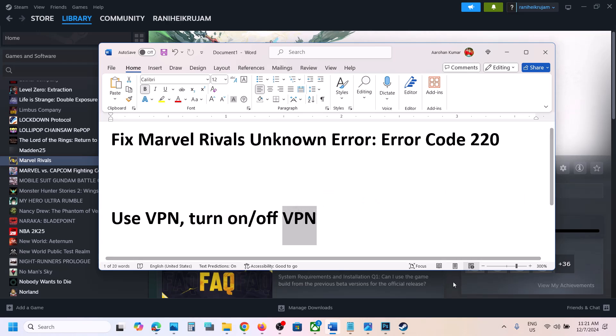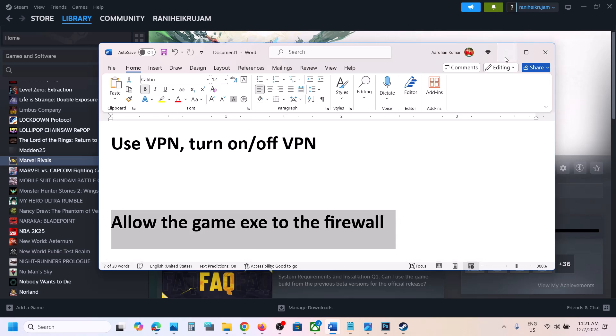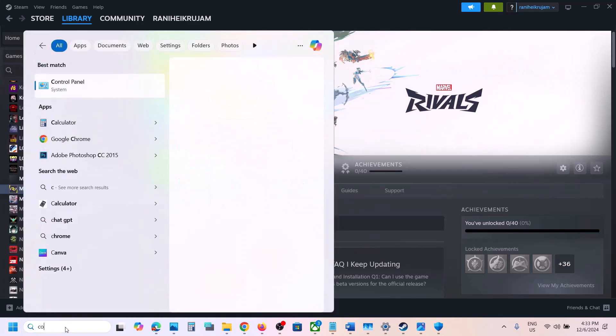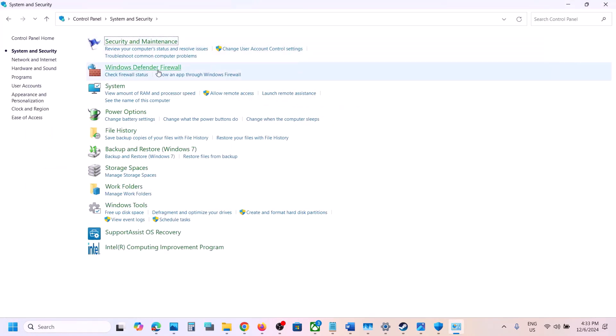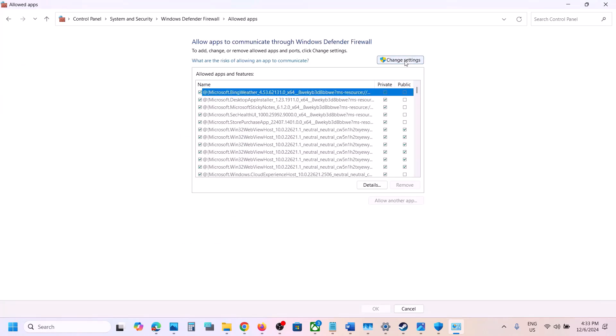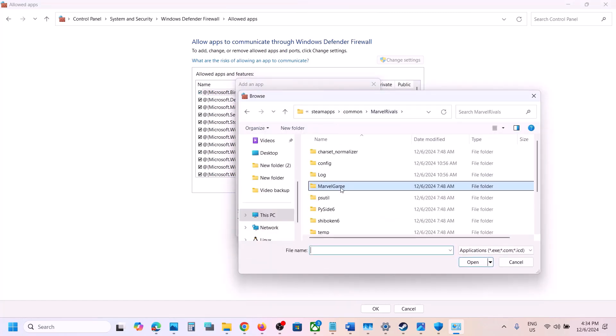If still not working, the next step is to allow the game exe file through Windows Firewall. Open the Control Panel by typing it in the Windows search box, then go to System and Security > Windows Defender Firewall. Click on 'Allow an app or feature through Windows Defender Firewall', then click 'Change settings' at the top, then click 'Allow another app', then click 'Browse' and go to the game installation folder.